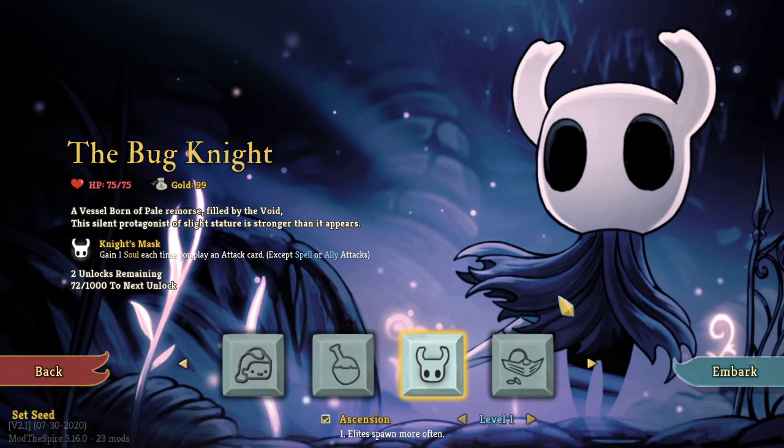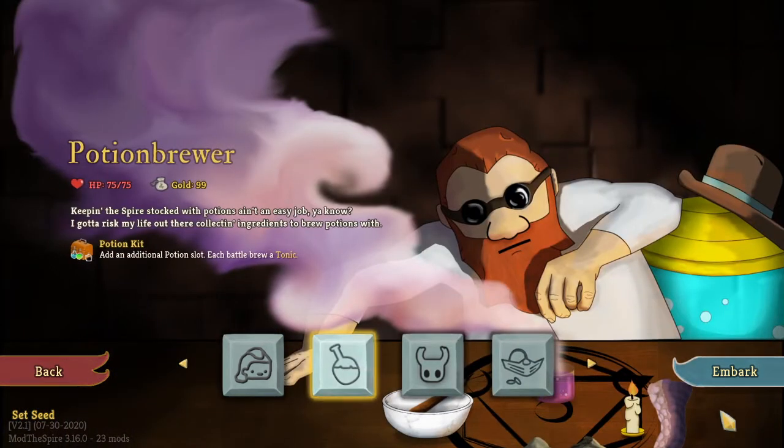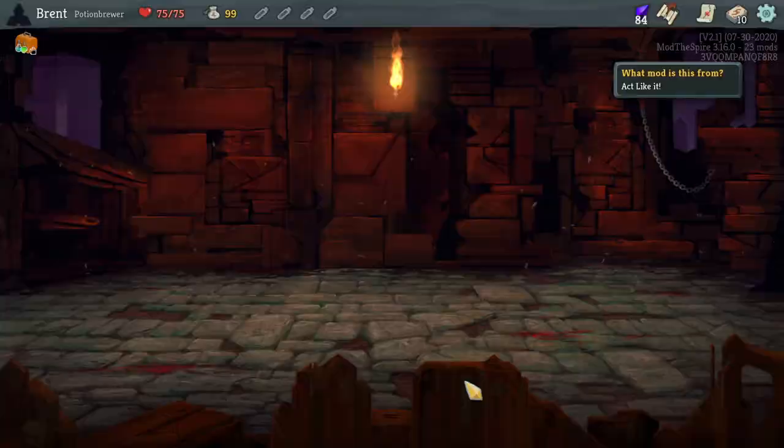We beat the Mirror, the Reflectee boss, who's really annoying. This time, Potion Brewer - let's get into here. I'm pretty sure the last time we played the Potion Brewer it was very overpowered.